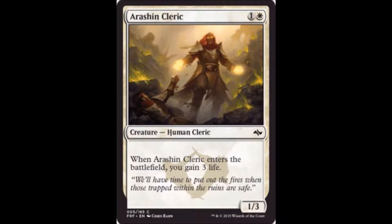Arashin Cleric is one white one colorless — when it enters the battlefield you gain 3 life, and it's a 1-3. These cards don't really appeal to me. There's a sideboard strategy here against aggressive decks or decks with a lot of small creatures, but it's not something I'm going to main deck in limited. It's just not strong enough, and especially in the Khans of Tarkir and Fate Reforged environment, I think it gets outclassed very quickly.